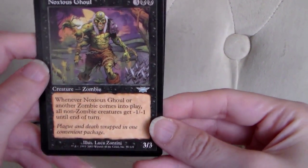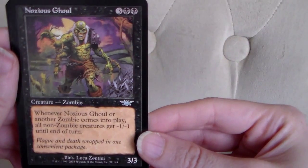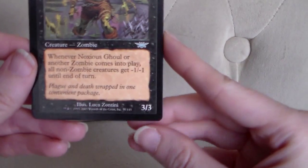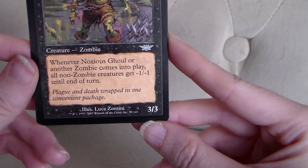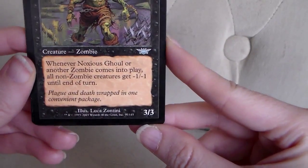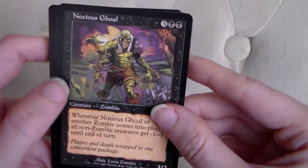Next uncommon: Noxious Ghoul. This is a zombie and costs 2 swamps and 3 other mana to cast. He's a 3-3. Whenever Noxious Ghoul or another zombie comes into play, all non-zombie creatures get negative 1, negative 1 until end of turn.